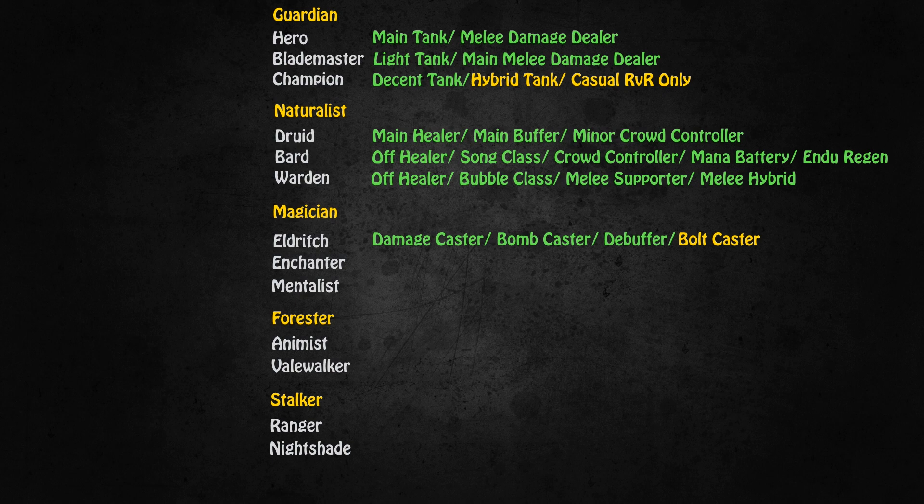If you want to be a main damage caster, you will have to take either the Enchanter or the Mentalist. The Enchanter can be a damage caster with Light Magic, a bomb caster, or a pet pull caster with Mana Magic. Enchantment is not necessarily something you should go for. The Enchanter also has coveted resistance debuffs they can use in RVR to make their realm's spell casters much more powerful — this is the reason Hibernia casting groups are so very powerful.